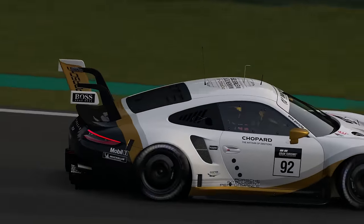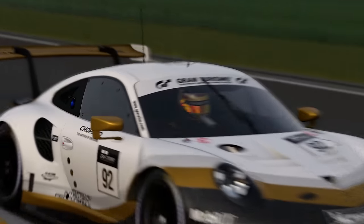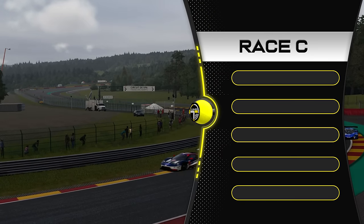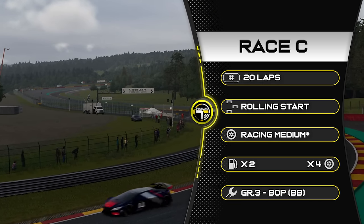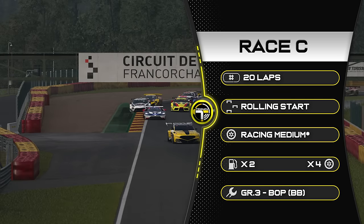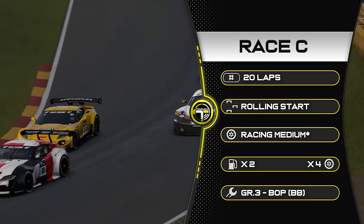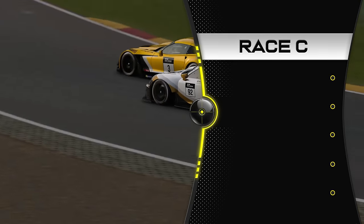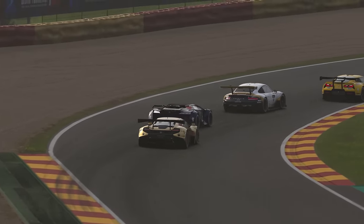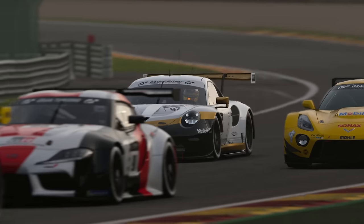We jump to Daily Race C, which gets really interesting. I'm in a Porsche 911 — though I do the time trial lap in a different car, which I'll explain shortly. There are lots of cars all over the place here. We're at the Spa 24-hour layout — yes, your eyes aren't deceiving you, it's 20 laps at Spa. Rolling start, racing medium tyres, you must pit at least once, times-two fuel, times-four tyre wear, and brake balance is adjustable. I chose the Porsche 911 because it's always a strong car at every circuit — if you're not sure what to pick, always pick that car. There's a chance of rain as well, so be careful.